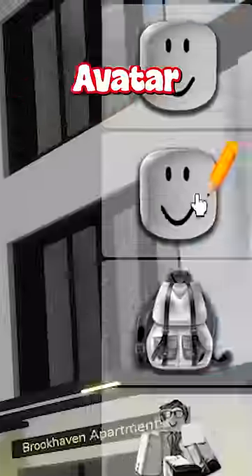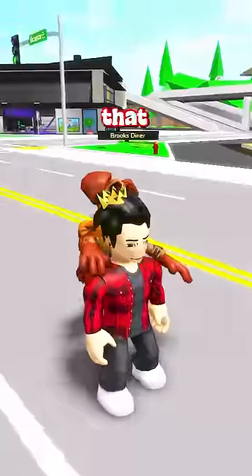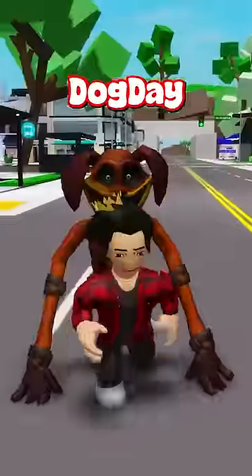To start, we gotta go to our avatar editor. And on the IDs, we'll be putting this code right here. With that, you'll have a scary Dog Day right behind you. Now, if we use this other code, we'll have another even bigger Dog Day with us.